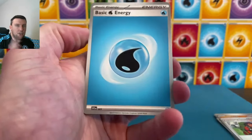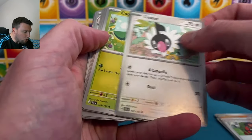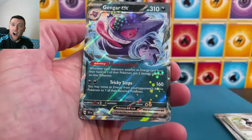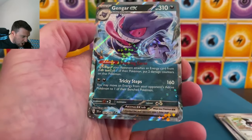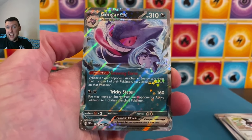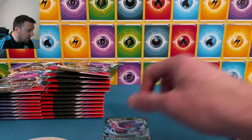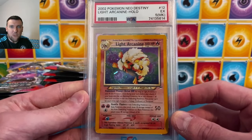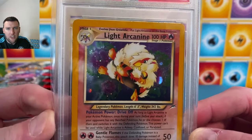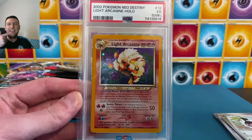We do have an active March slab giveaway — thank you so much. A Tranquill, a Chatot, and a Gengar EX! Hey, Gengar gets a nice little double rare there — that's a base EX. I actually really love this, this is awesome looking, very very nice Gengar EX. The active March slab giveaway is for this Light Arcanine Neo Destiny PSA 5, beautiful card, holographic.